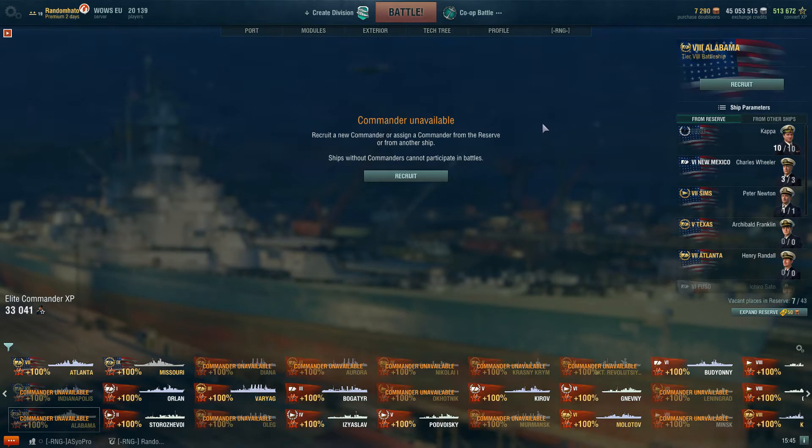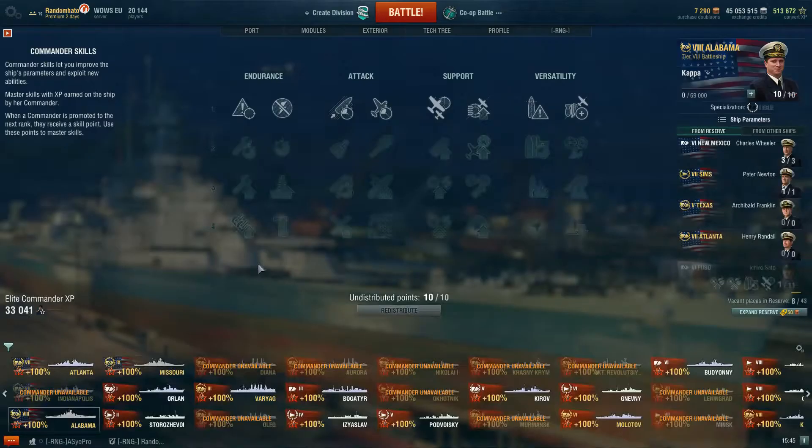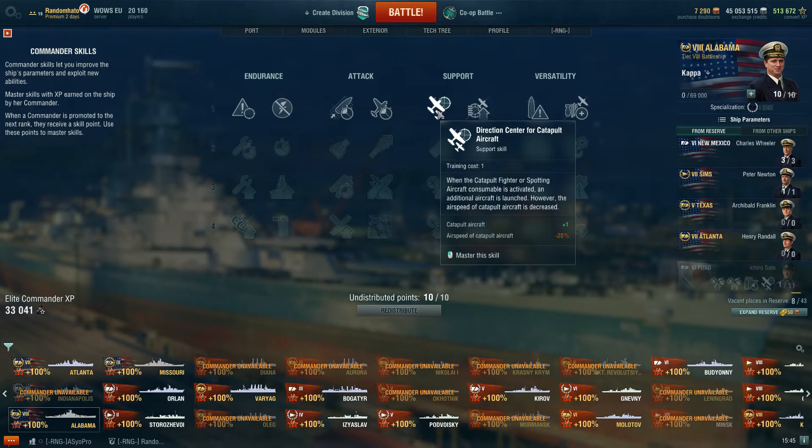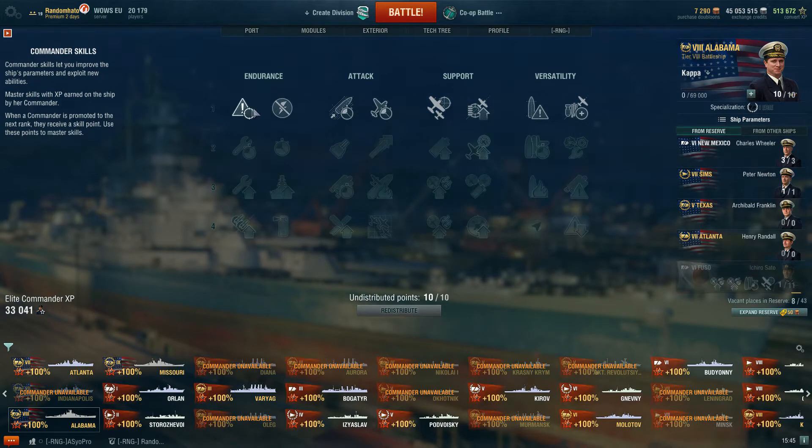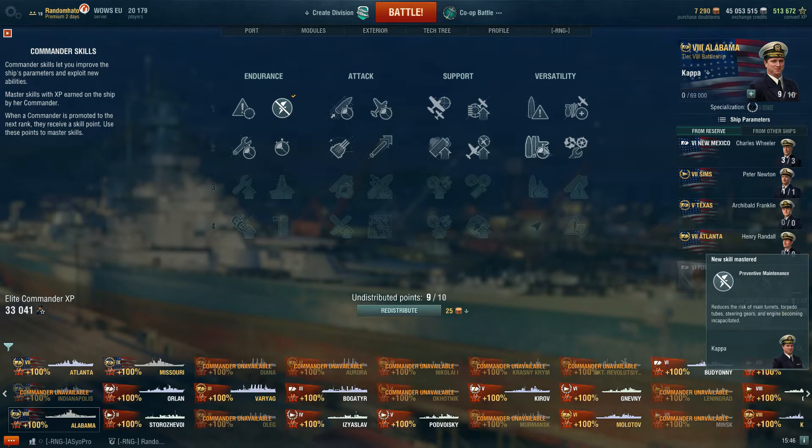We need to put a commander in it — I've literally just got this. We do have Kappa. Let's put him to work. I would recommend a pretty standard battleship build on this one. You could go for direction center — you do have catapult aircraft on this, so if you're coming across a lot of aircraft carriers that might be useful. Personally, I'm going to go for preventive maintenance because I rarely come across carriers these days. I'm going to go for adrenaline rush to get the guns going a bit quicker.